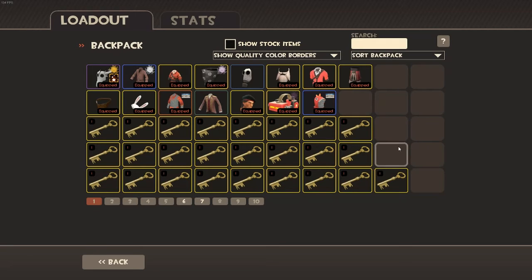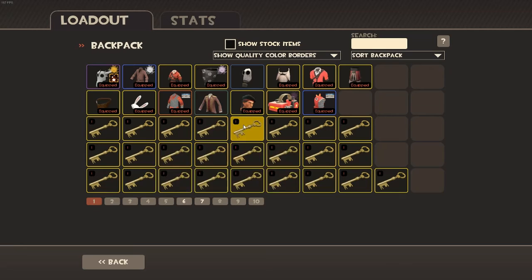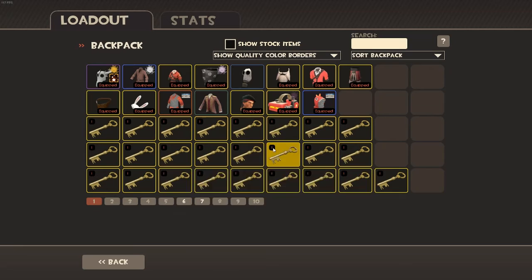I'm planning to buy a Disco Beatdown Air Dog for Scout and trade up with that, because I found a dude who wants to make a really good deal. It's worth 20 keys and he's planning to sell it to me for around 14, so I think I'm making a nice profit there. I also really want to get up to an Australian Flamethrower after I trade up for a while.